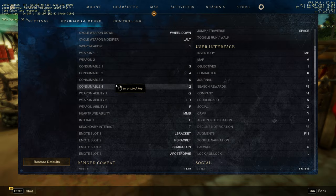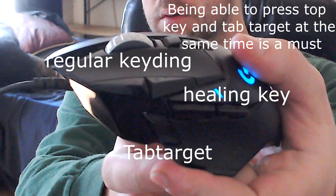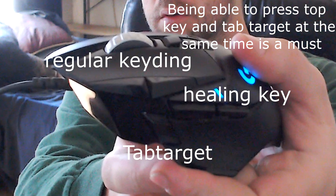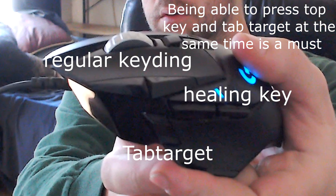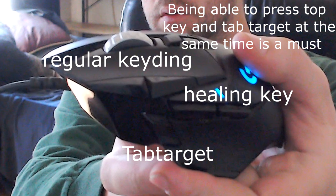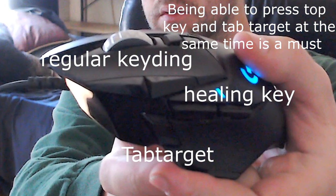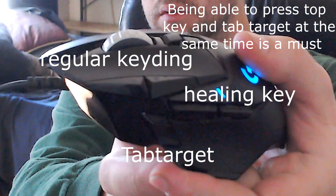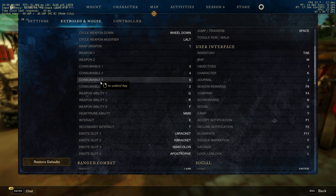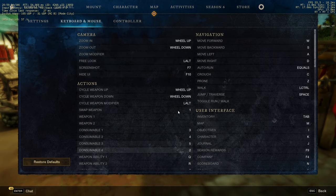I have a mouse with extra buttons on the side. I don't use them for consumables anymore like I did in the past — I used to have consumables on those mouse buttons. Now with the new tab target, I put tab target on the big side button. That's the easiest key to press while moving because you can press all three side keys at the same time if needed. The middle mouse button I have bound to my ultimate — the heart rune.